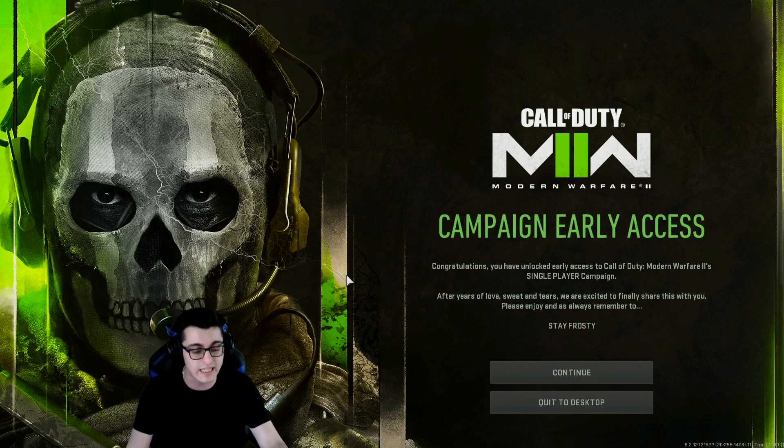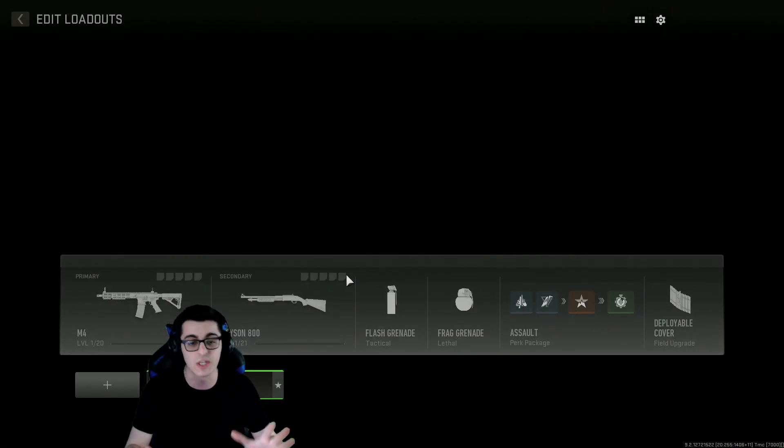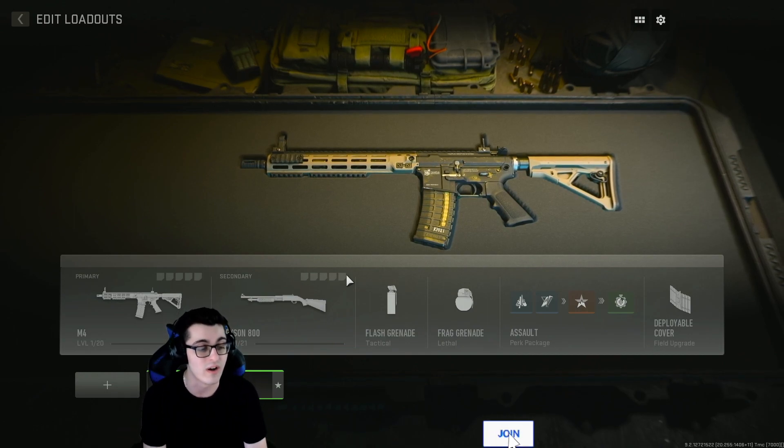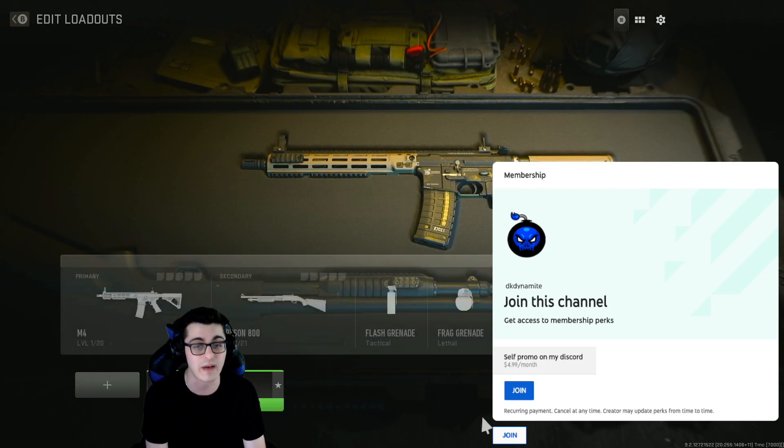Here's how you do it on PC: all you have to do at this menu is click F6. That simple. You can even plug in a keyboard on console and do the same thing, so console isn't left out when it comes to this method. And as you can see, we have our create-a-class menu.